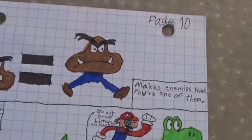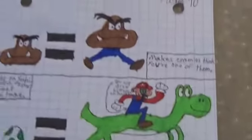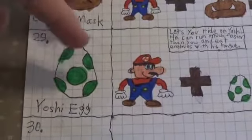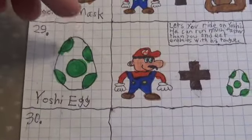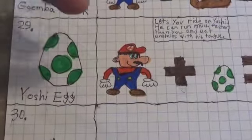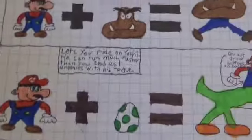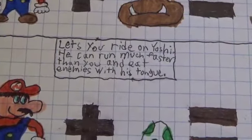Goomba Mask makes enemies think you're one of them — pretty clever, one of the more unique power-ups. And Yoshi — now some people would say Yoshi's not a power-up but a character, but I would consider it a power-up because you can find it in a question block. It lets you ride on Yoshi; he can run much faster than you and eat enemies with his tongue.